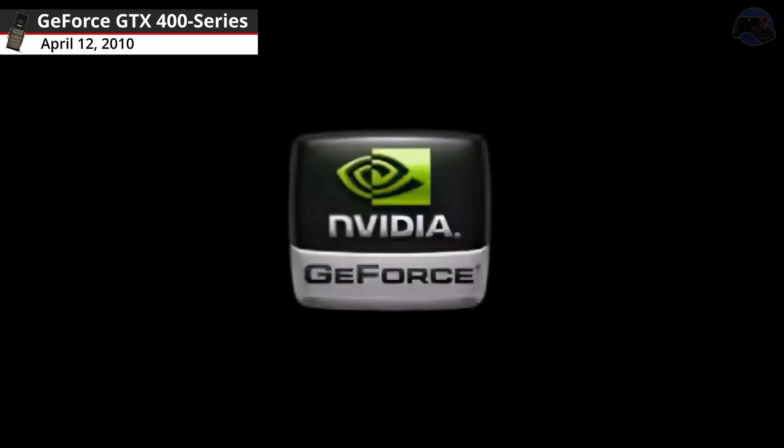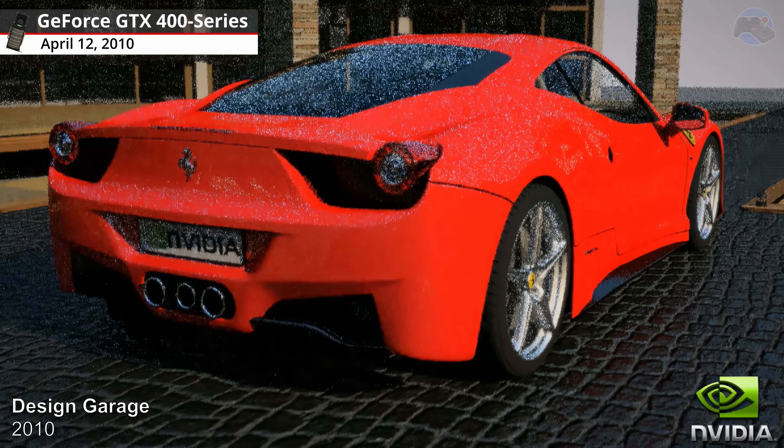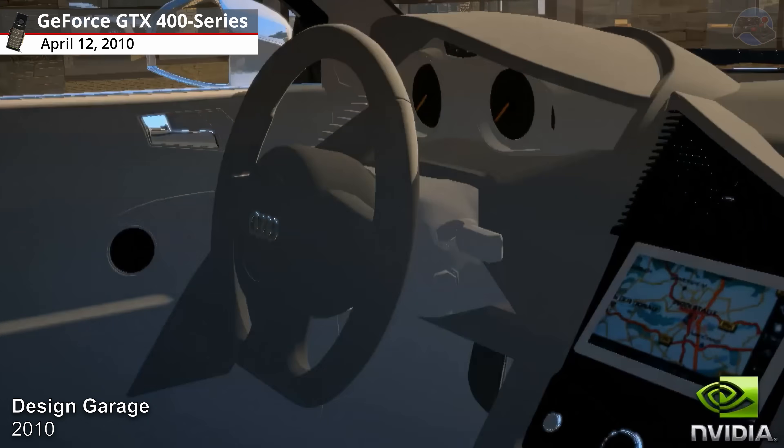GeForce GTX 400 Series graphics cards. Design Garage, 2010. Design Garage allowed users to interactively create incredibly photorealistic images of some of the fastest and most exclusive vehicles on the road using ray tracing.